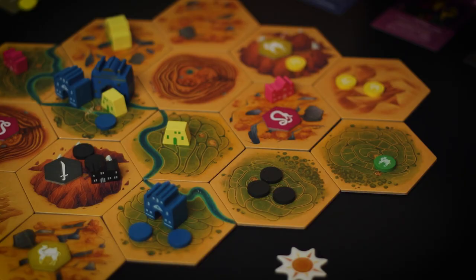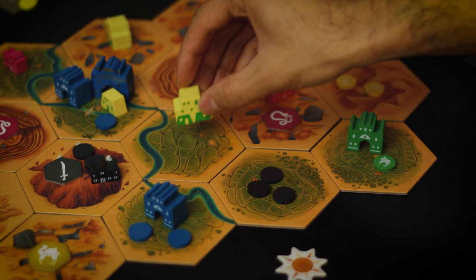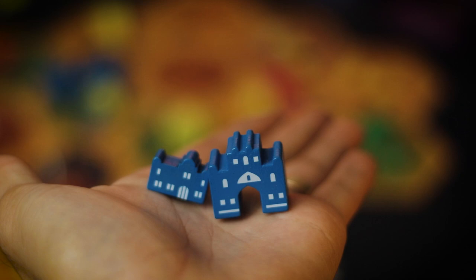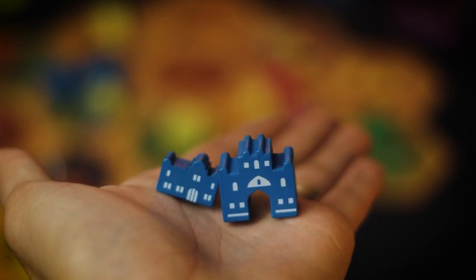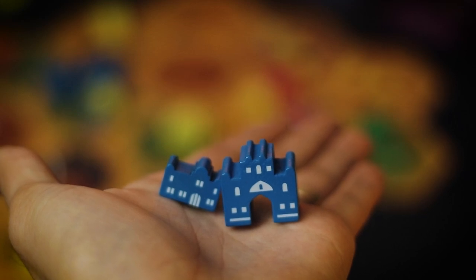One thing I really love about Crescent Moon is the asymmetry. It's simple things: most factions' build action allows them to build two buildings, whereas the Sultan can build three. Stronghold buildings like forts and castles cost two and four coins respectively — except for the Caliph, where it's only one or three coins. Little changes like that apply a lot within the main framework of the game.